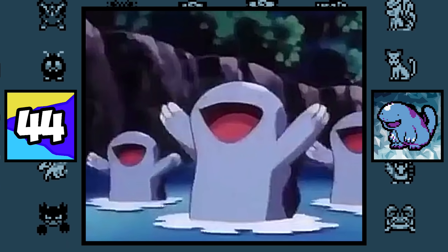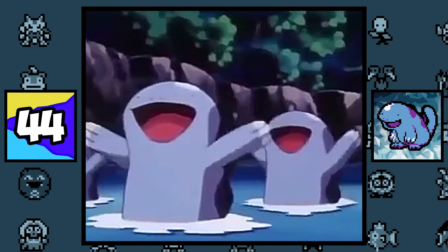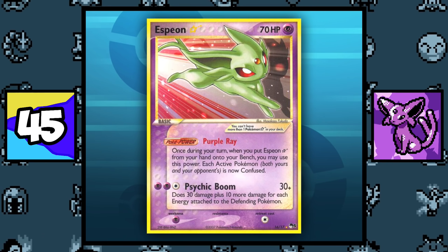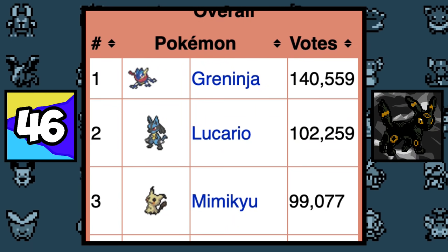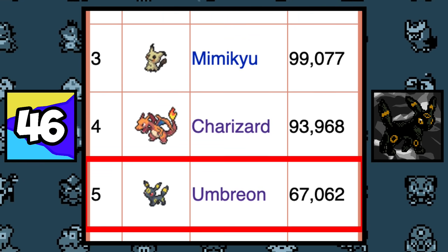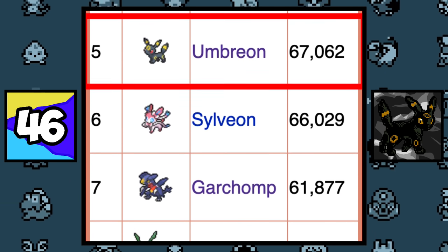This is what Quagsire's victory scream sounds like. The Gold Star Espeon card is one of the rarest and most expensive Pokémon cards around, with a price point of $30,000. In the Pokémon of the Year poll held by the Pokémon Company in 2020, Umbreon was voted as both the most popular Generation 2 Pokémon and the 5th most popular Pokémon overall.